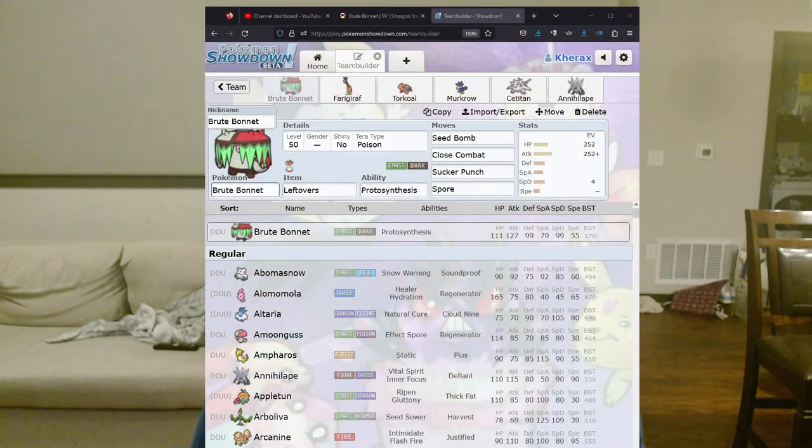How should you run Brute Bonnet? This is something I've been thinking about — my suggestion, you don't have to go with it. On Pokémon Showdown I'm giving it Leftovers for survivability since it's pretty bulky. You could give it Life Orb, but this is VGC and I have C-Titan so Life Orb wasn't viable. The ability is Proto Synthesis. The moves are Seed Bomb, Close Combat, Sucker Punch, and Spore. Getting Spore off is always good, Sucker Punch gives priority, Close Combat for damage, and Seed Bomb for STAB. We're using Poison Tera type because it gives a resistance to your Fighting weakness, your Bug weakness, and your Fairy weakness — a good defensive Tera type.